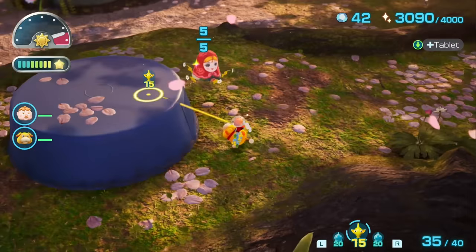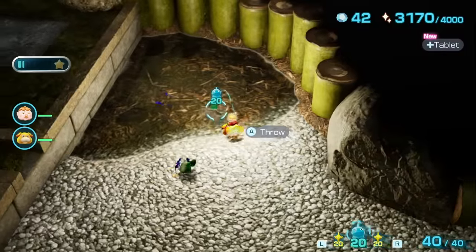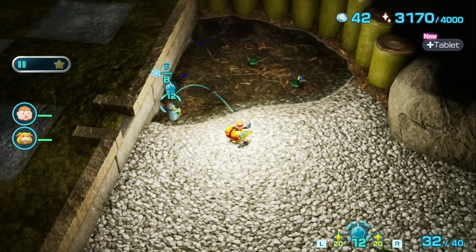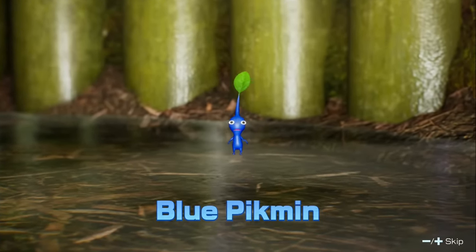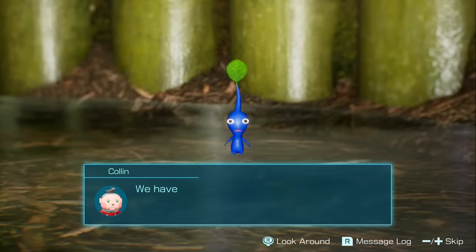On our way to the next cave we grab a head, and here we go — the Secluded Courtyard! The first sublevel has no enemies except wallpoles, which — just like the Dwarf Orange Bulborbs from the last cave — are preventing us from grabbing the blue Pikmin. A rather intellectual freezing with ice frees the blue Pikmin from their pointless squander, and we welcome them to the squad!